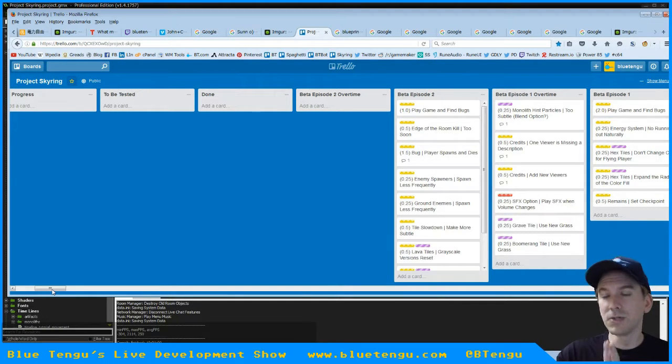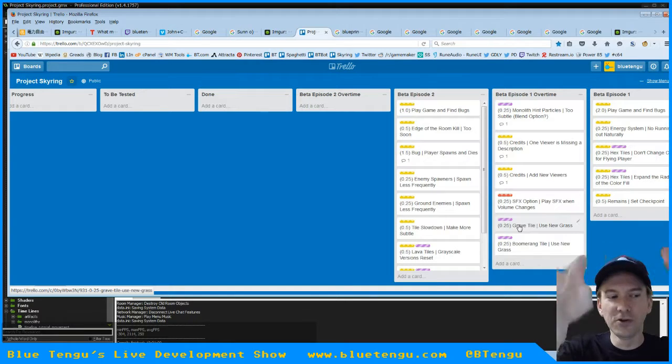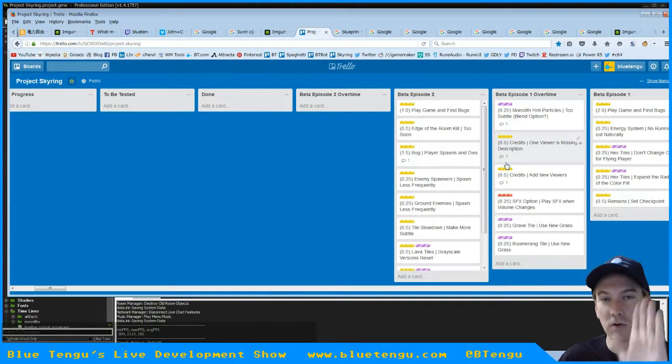The monolith hint particles are now very obvious. The credits are all fixed so that the right number of viewers are showing up. We added everyone who subscribed to the Twitch channel up through at least last week into the credits properly. We play sound effects when the volume changes so you know how loud the sound effects volume is. We also updated the grass tiles for the grave and the boomerang holder used in the tutorial opening — all fixed and confirmed.